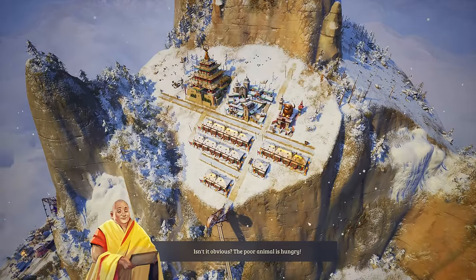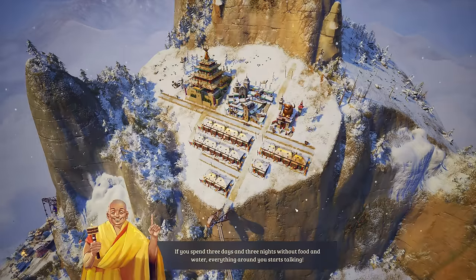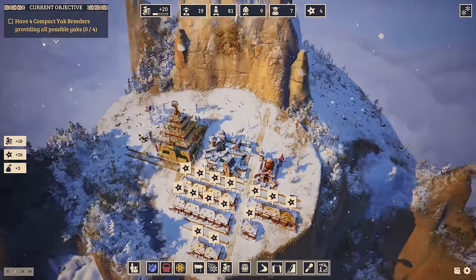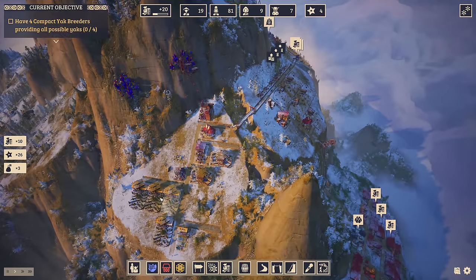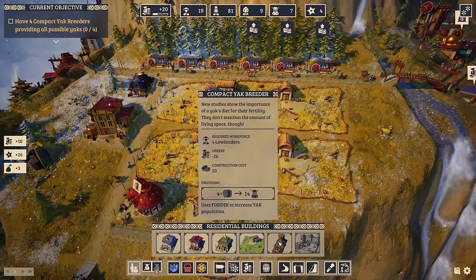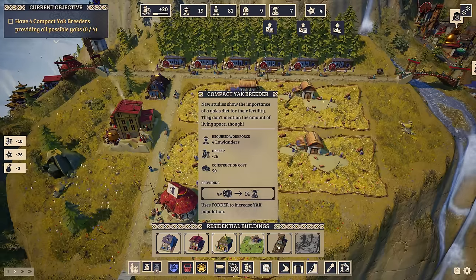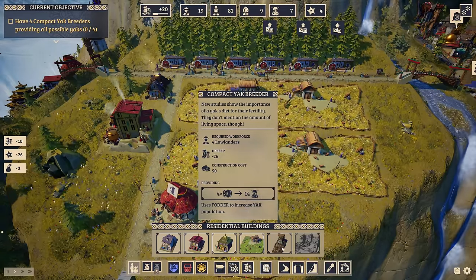What is it, sweetheart? Is something wrong? Isn't it obvious? The poor animal is hungry. And since when are you a yak communication specialist? It isn't really that difficult — if you spend three days and three nights without food and water, everything around you starts talking. Let's get to work then. How about providing your yaks with nutritious fodder? Four compact yak breeders providing all possible yaks. We do have seven yaks available still as a surplus.